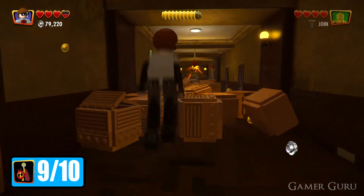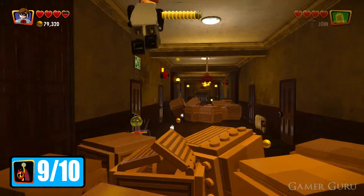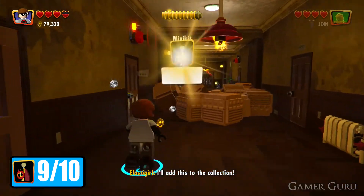For number 9, it's going to be in the second section of the chase with Screen Slave — I believe that's his name. Over here to the left behind these boxes we're going to find the 9th minikit.